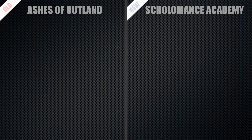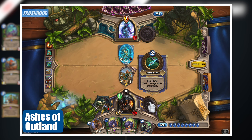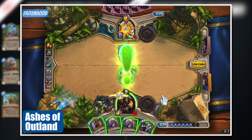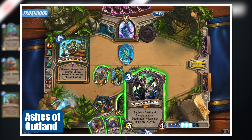During Ashes of Outland, the deck was focused mostly around Toxic Reinforcements, Leopard Gnomes, Cobalt Sand Troopers, Dragon Bane, and very often Teron Gorefiend. Teron was providing a very fun and strong strategy. With him it was possible to easily eliminate an enemy with half and above health points in one turn.